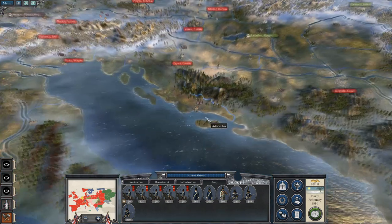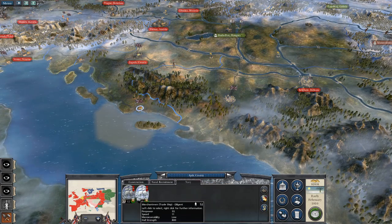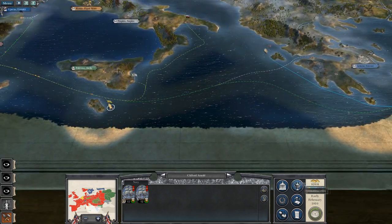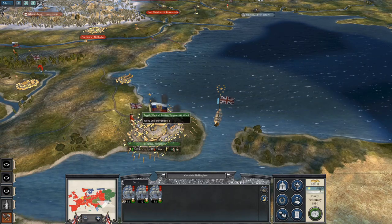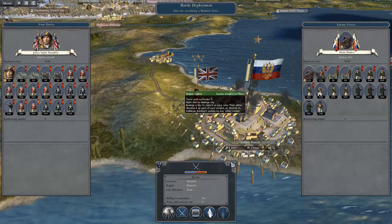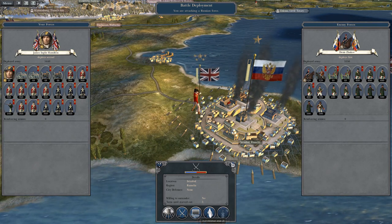Someone recruited a merchantman in the Adriatic — probably to ship armies, or it might have been to take this trade node. We lost it to the Belgians. We've not got anything to worry about from an economy perspective — everything's still going well. I might just take Istanbul now.